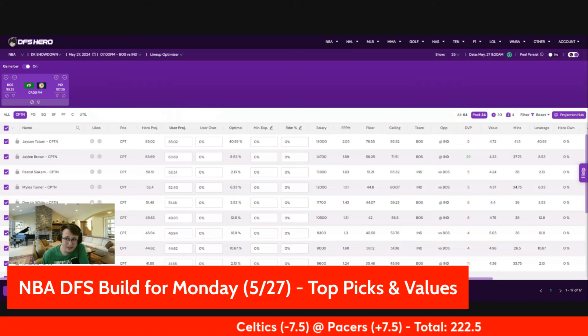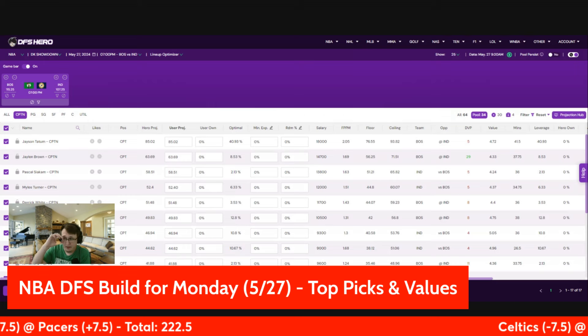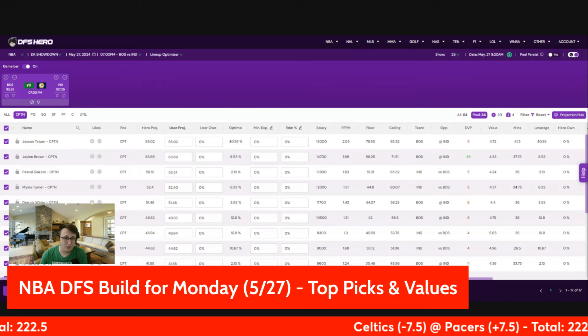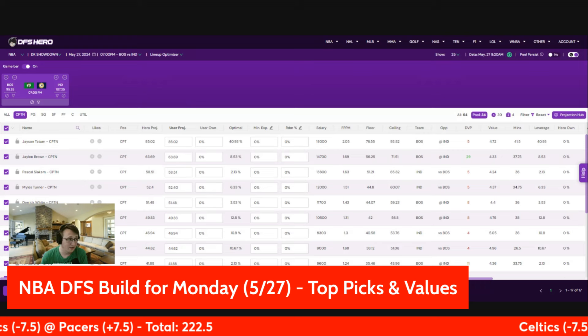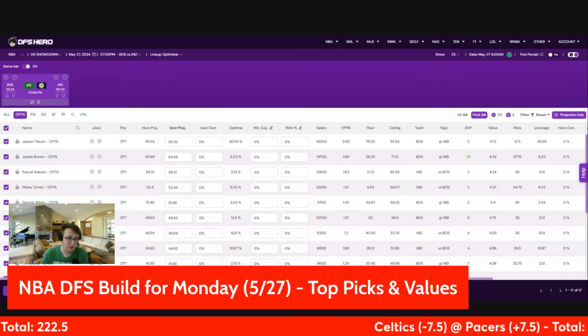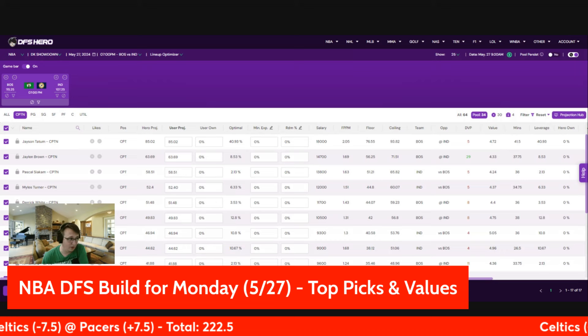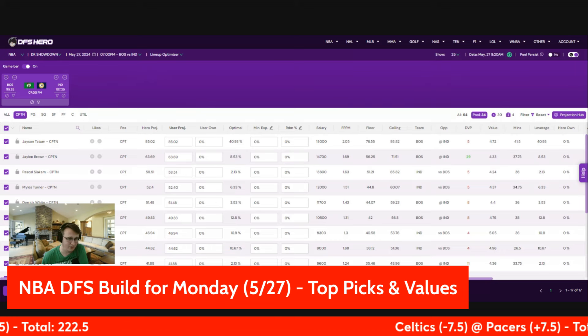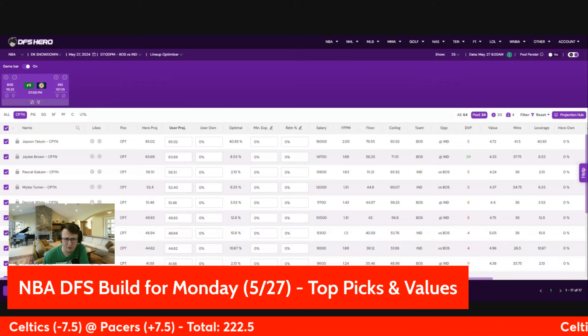TJ McConnell is probably the one I would hope had lower ownership because he came off the bench and didn't start. He was 25% owned in the captain when I used him and he still played well — 45 fantasy points, so putting him in the captain wasn't the problem. My problem was that he was a little bit too owned in the captain, and then I had Ben Shepard who was a total bust with seven fantasy points. He's obviously a really good core play. It's going to be hard to get away from him in general — sliding him into utility without thinking too much, and I'm certainly going to want some exposure to him in the captain slot as well.